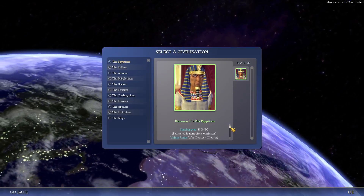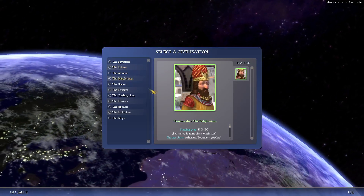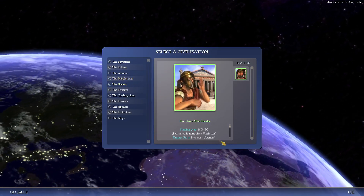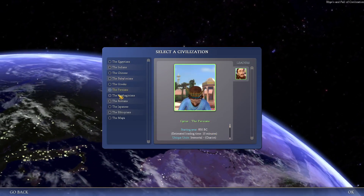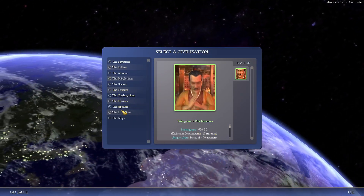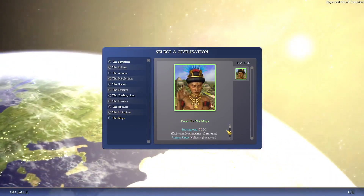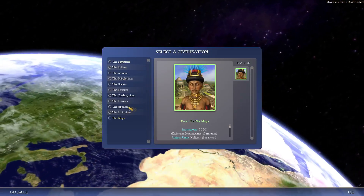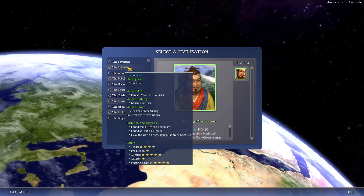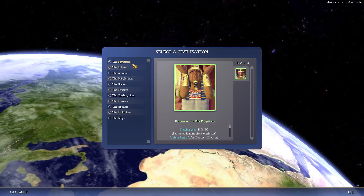What I like about this mod is that the start dates create more historical progression. The Egyptians, India, China, and the Babylonians start in 3000 BC. Then the Greeks start in 1600, the Persians in 850, Carthaginians in 800, Romans in 750, Japanese in 650, Ethiopians in 290, and the Mayans in 50 BC. These are civilizations you can start as because they have early start dates.